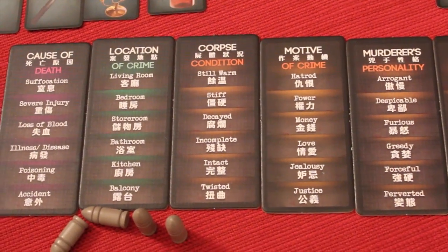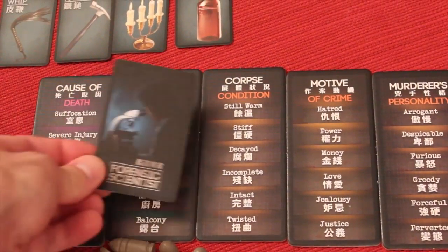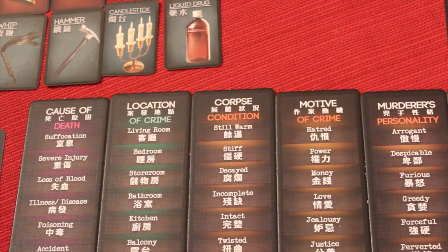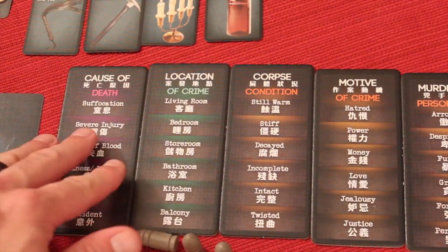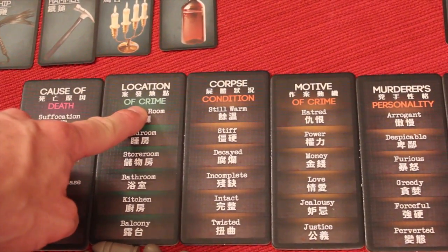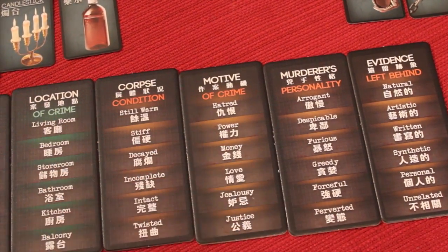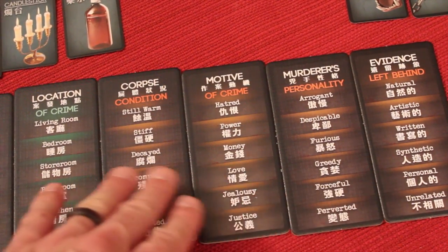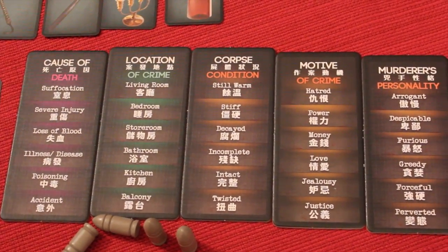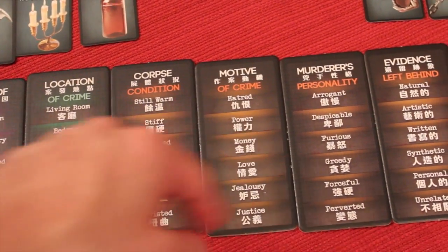The forensic scientist knows who committed the crime and what it was, but they cannot say one word, give any hints, gestures, or facial expressions — they must be completely silent. What they can do is use a board of six tiles: cause of death is always present, there's a location tile, and four other randomized evidence tiles that are different every game. One at a time, they take one of their bullets and place it on one of these tiles on one specific clue.